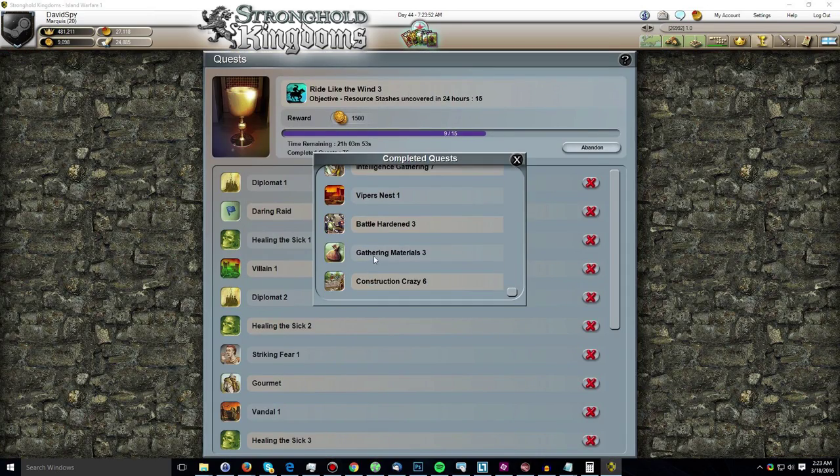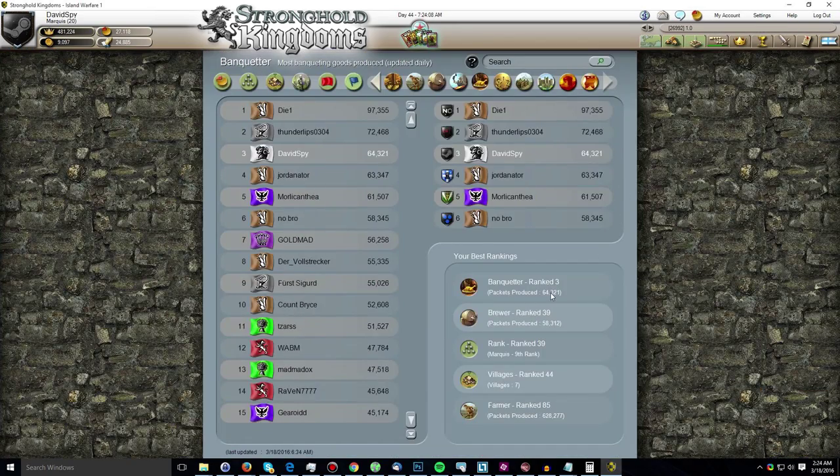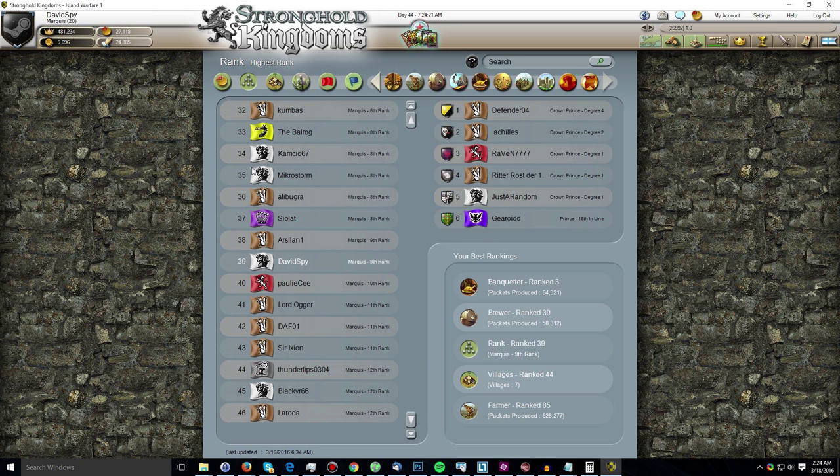Jumping over to quests: I was rather lazy this week, so I only managed to complete three — Battle Harden 3, Gathering Materials 3, and Construction Crazy 6. Looking at the leaderboard, I'm happy to announce I'm currently the number 3 banqueter in this world in terms of packets produced. And in terms of actual rank — remember that's rank plus sub-rank — I am ranked 39th, so I'm the 39th highest ranked player in a world of around 10,000 people.